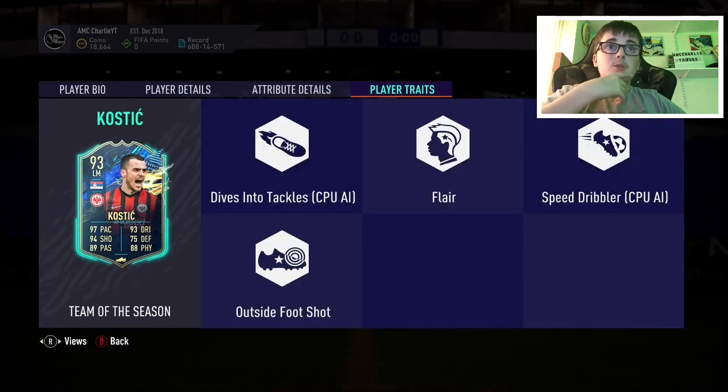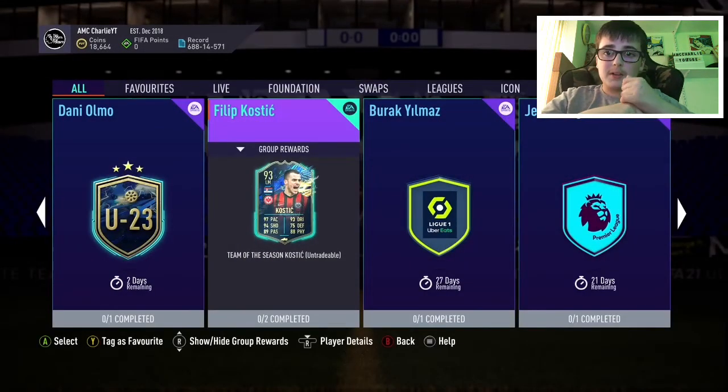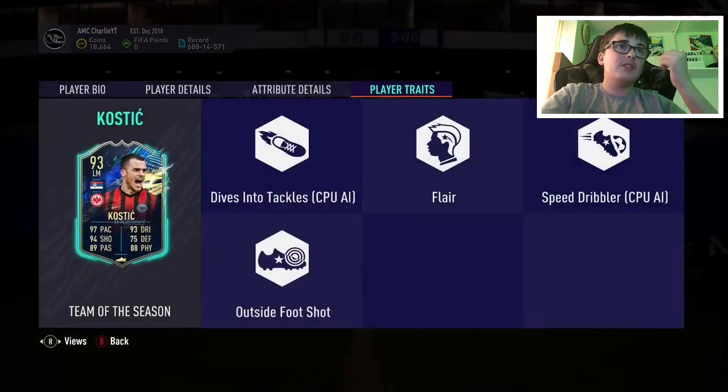His play traits are: dives into tackles, flare, speed dribble, and outside foot shot. Sorry about this video being a bit later than usual, I've just been doing some stuff. He's pretty hard to link as well, so if you do use him, fair enough.